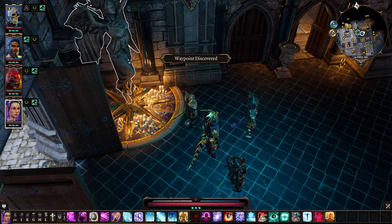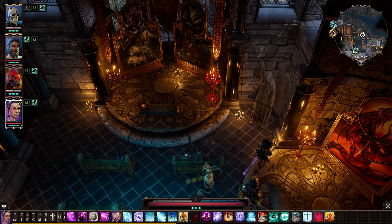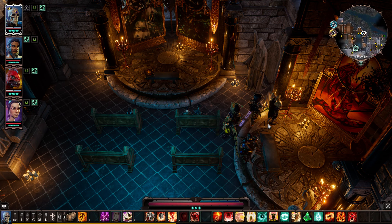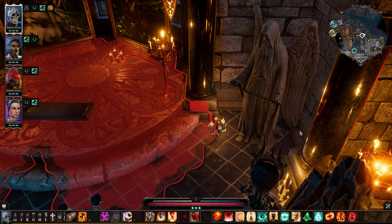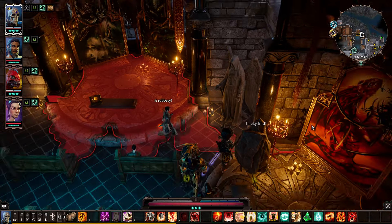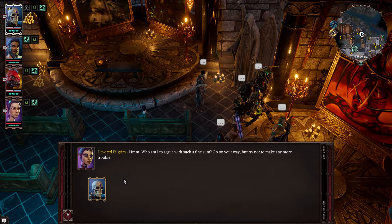Over here we have the Cathedral Waypoint. From that very room you walk over here and you'll see some devoted pilgrims praying in the Cathedral. If you pull up a character with some high Sneaking, you can come over here. You can do this without sneaking but it'll be easier if you sneak. This statue here is holding a scythe, and you can steal that scythe. I'm just gonna bribe my way out of getting caught because that usually works.